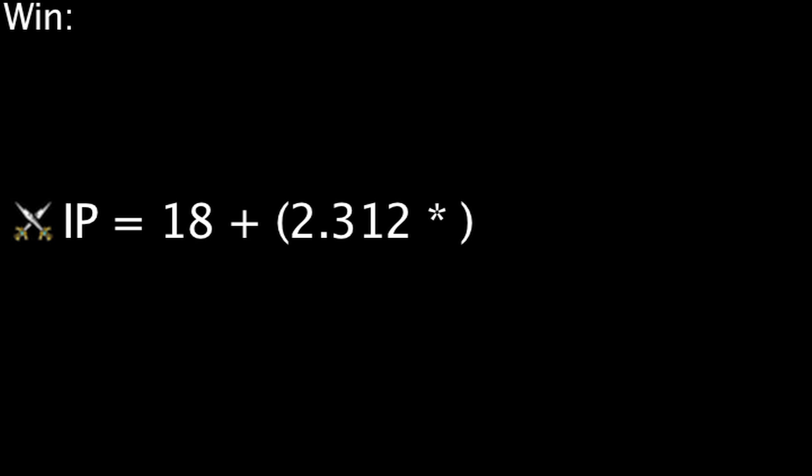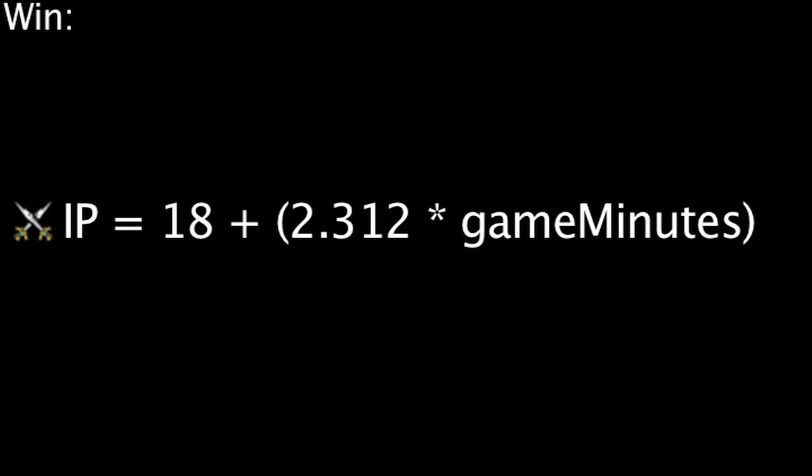There are two different formulas that can be used depending on whether the game results in a win or a loss. If the game ends in a win, the formula is as follows: the amount gained is equal to 18 plus approximately 2.312 times the amount of minutes that have gone by at the end of the game.